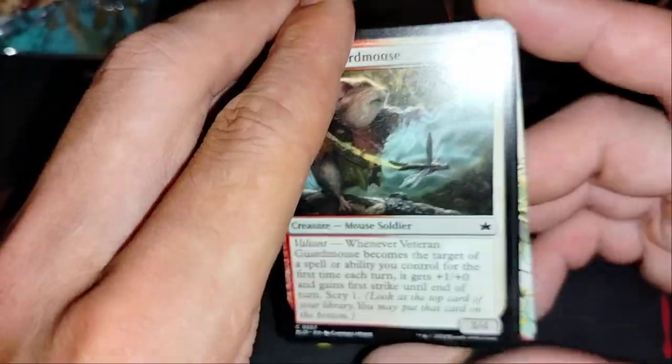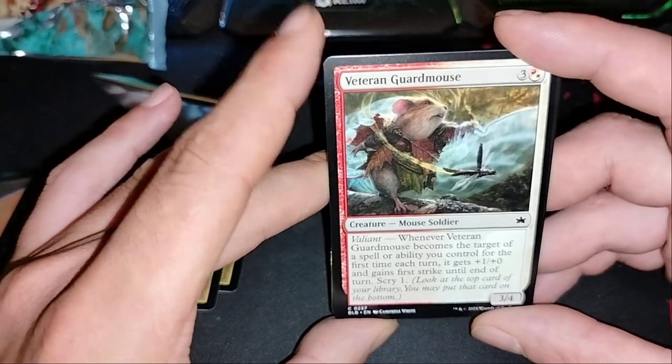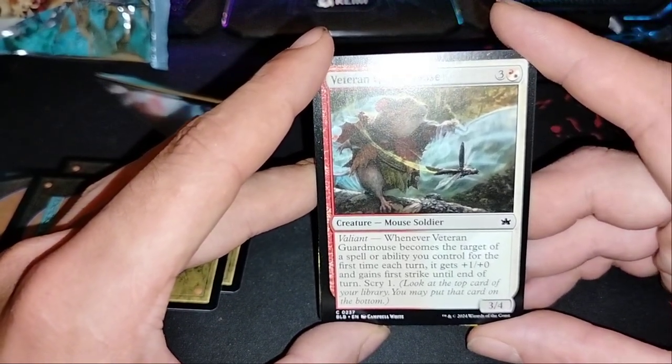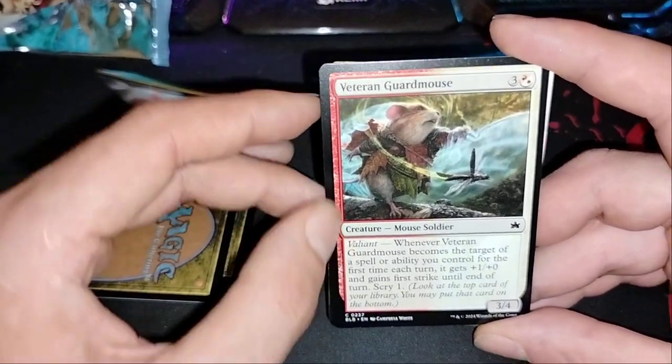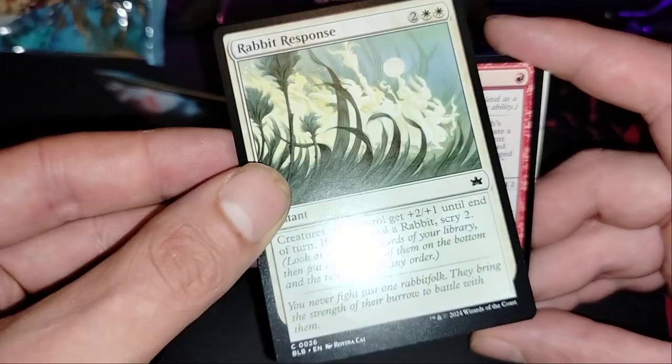It's meh. Veteran Guard Mouse: whenever target of a spell or ability you control would deal the first damage, that target gets plus one, plus one. First strike is very good. Scrape, scrape one — Rapid Response, we already know that one.